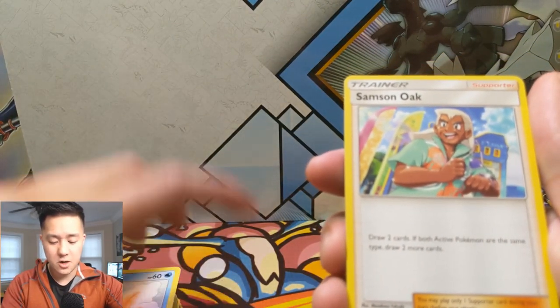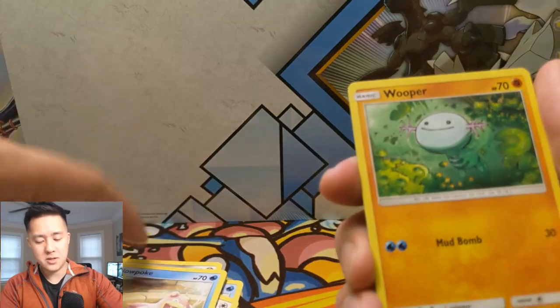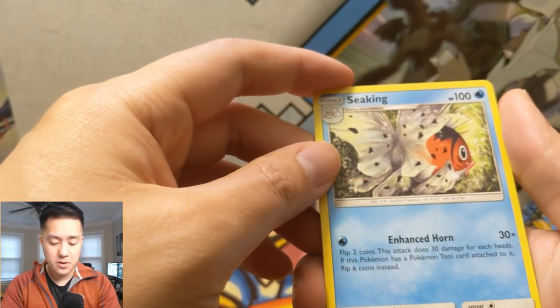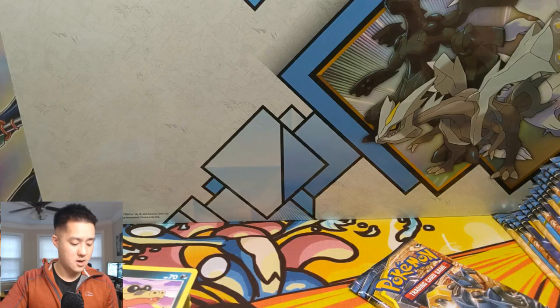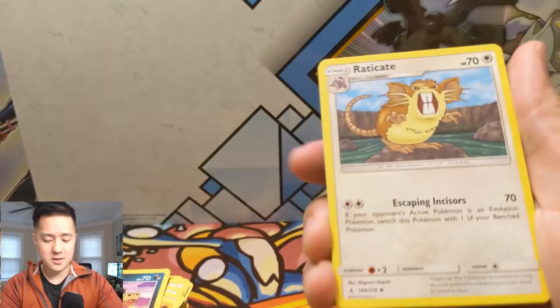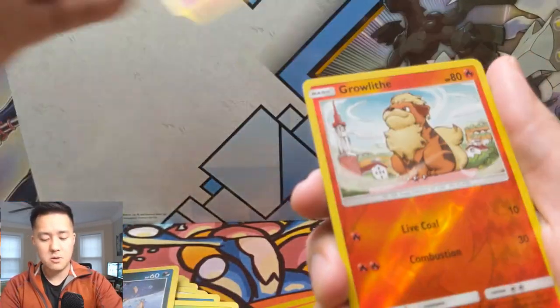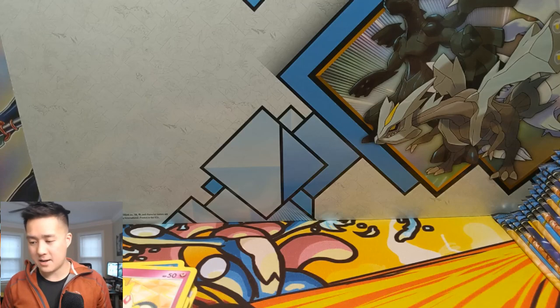Samson Oak: 'Draw two cards; if the Bulk Pokémon are the same type, draw two more.' Interesting. Dodrio, Rhyhorn, Meltan, Slowpoke taking a bath, Wooper, Sandile, an Incineroar reverse, and then a Seekrit — Enhanced Horn: '30x, flip two coins; attack does damage for each heads. If this Pokémon has a Poké Tool attached, flip six coins instead.' It's been a while since we got an actual GX card. Then Darkness Energy, Eradicate, Triple Acceleration Energy, Fairy Charm, Seel, Bellsprout, Gastly, Carvanha, Togepi, reverse Growlithe, and Dugtrio. About half the box done — gonna clean up my piles.